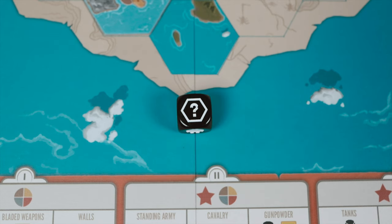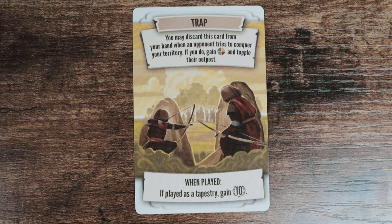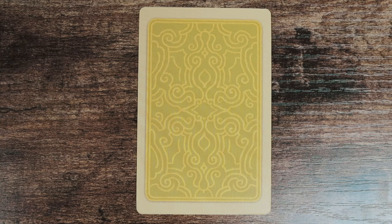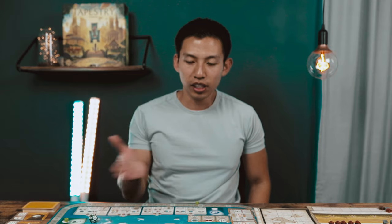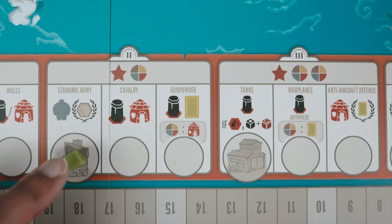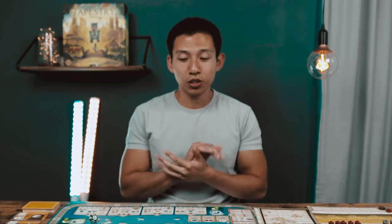The black die gives you resources, and the question-mark symbol gives you resources specific to the territory you just conquered. Later as the map extends, toppling can happen: if you conquer a tile with another player's piece, their piece topples. If they have a trap card — which looks like a normal tapestry card, so you can't tell — your piece gets toppled instead, but the attacking player still rolls the conquer dice and gains the benefit. If you run out of outpost tokens, you can still advance along the military track and gain benefits, you just can't conquer any more regions.